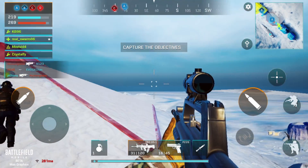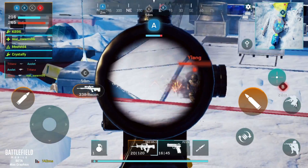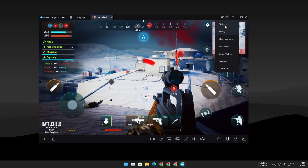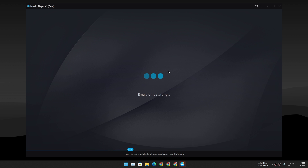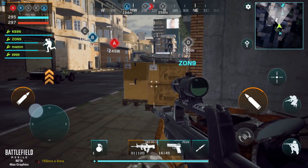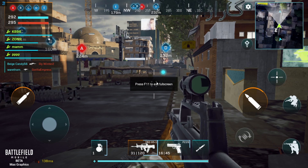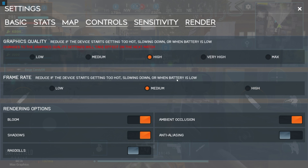At maximum graphics quality everything looks sharp. It's a different map — looks snowy. Got my first kill! This emulator has an FPS counter — let me turn that on. After restarting, let's launch and check the FPS. We're getting around 20 fps at maximum graphics quality, which is expected. That's overkill — maximum graphics quality is definitely too much.